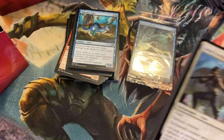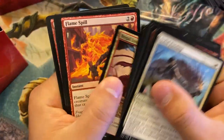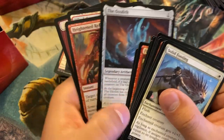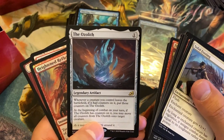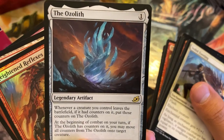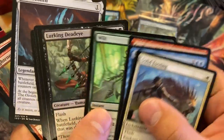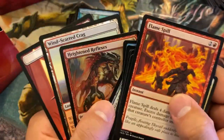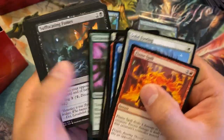Two more packs. The Ozolith and a foil Heightened Reflexes. I don't know if Ozolith is that good in limited — obviously a sweet card for EDH and other formats, and of course the counters deck in Pioneer/Modern. But there's really nothing too exciting here. Flame Spill is obviously pretty solid — that's probably the only card that really stands out the most in this pack.